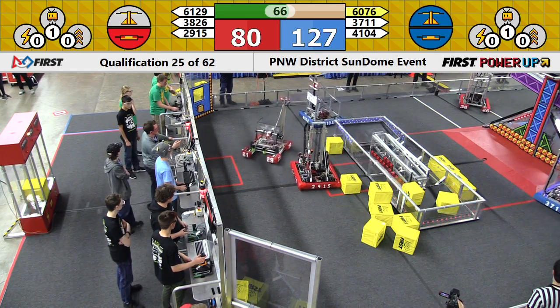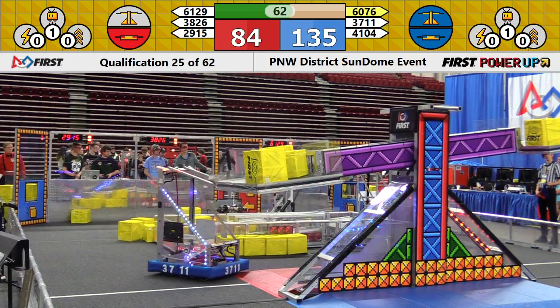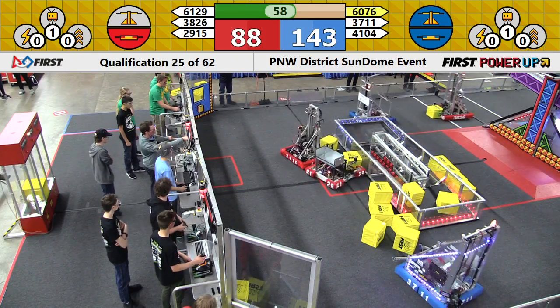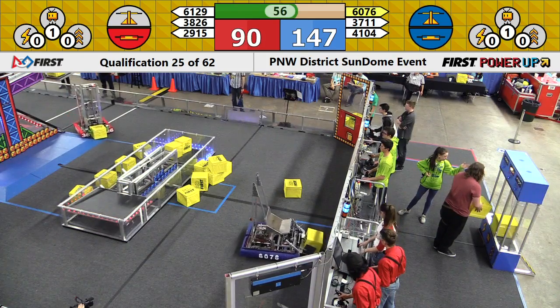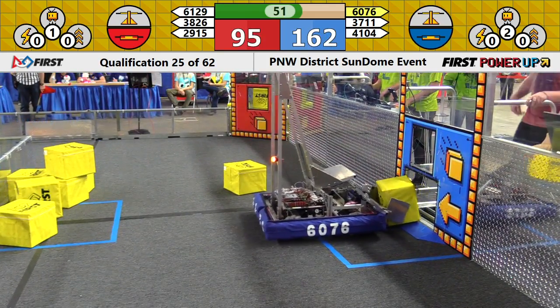3826 up for the red alliance, it's Trout Lake up for the blue. Blue successful — they add a fourth power cube on, that's enough. 3826 brings their power cube down with a minute to play. It's red alliance 145, blue alliance 90.